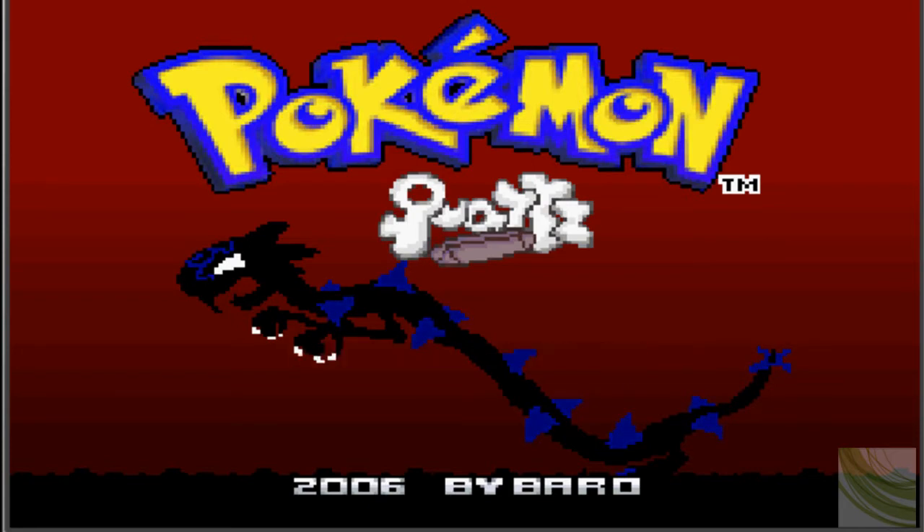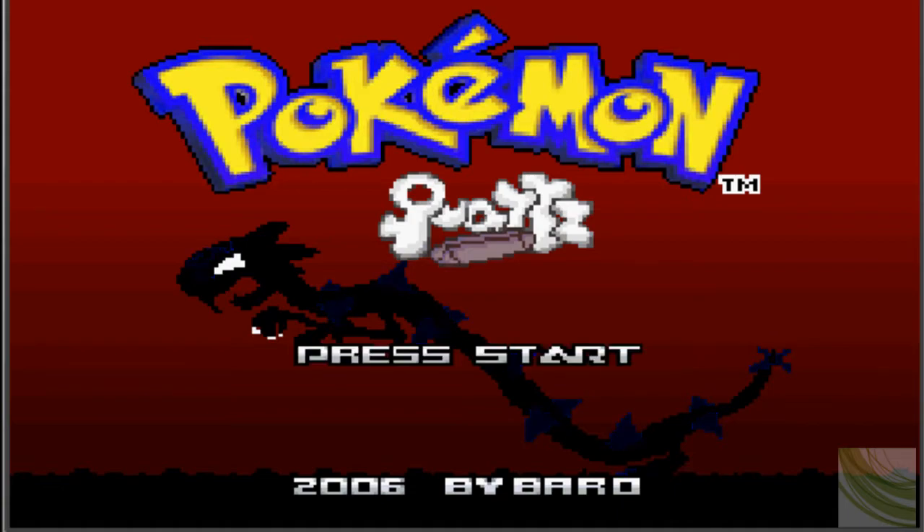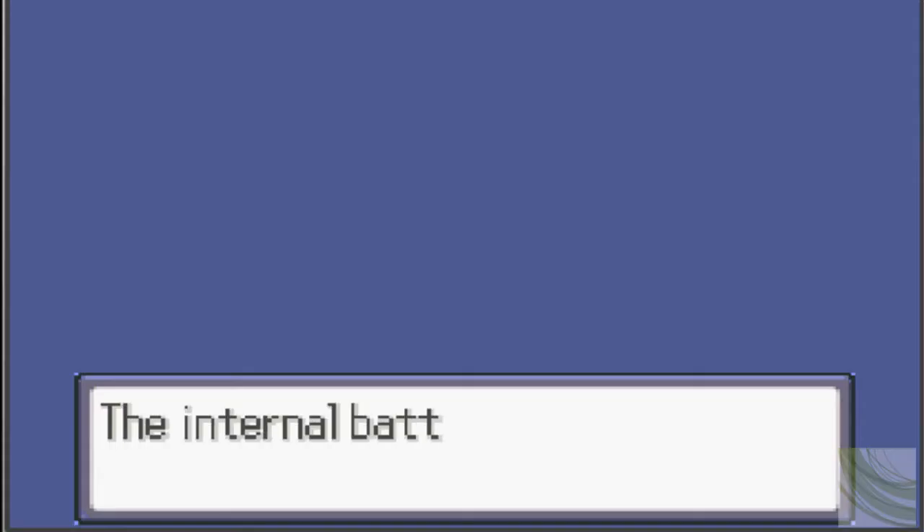So without further ado, let's get started — and just look at that thing behind us. What is that? It looks like it was supposed to be Rayquaza, but it's like Rayquaza addicted to crack. Look at it — it's so skinny, it's got that stuff sticking out of it. So obviously we're in for a unique experience here.